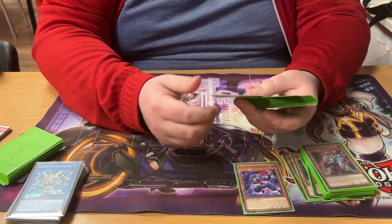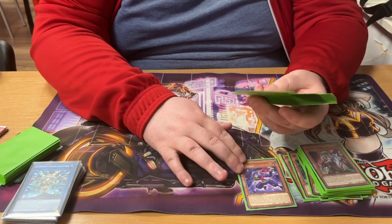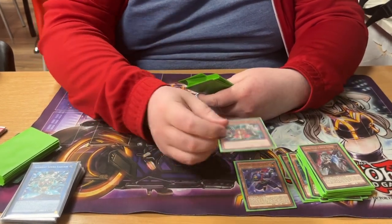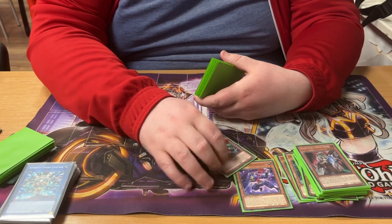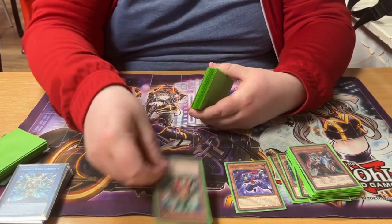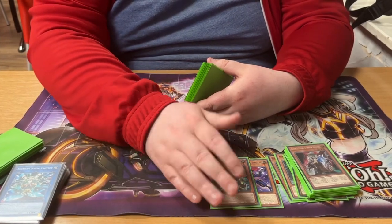It's mostly just a free special summon but it's useful for stealing spells and traps - you can steal someone's Imperm, for example, if they've already used one. Soul Gaia Booster is really handy as well - obviously it's a Soul so you can search it with Benkay. It's a free special summon as long as you control a Super Heavy, so you can basically equip it then special summon it, which is handy for playing around Droll.